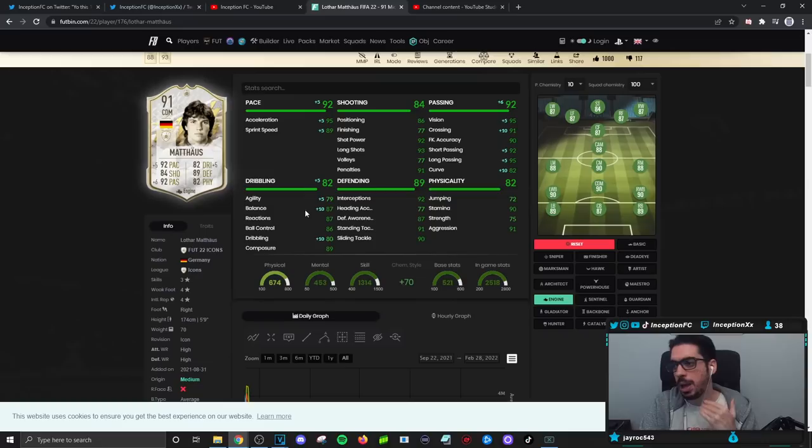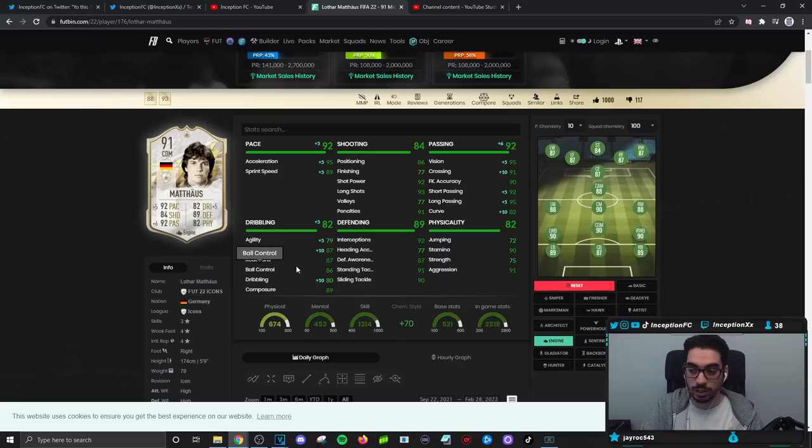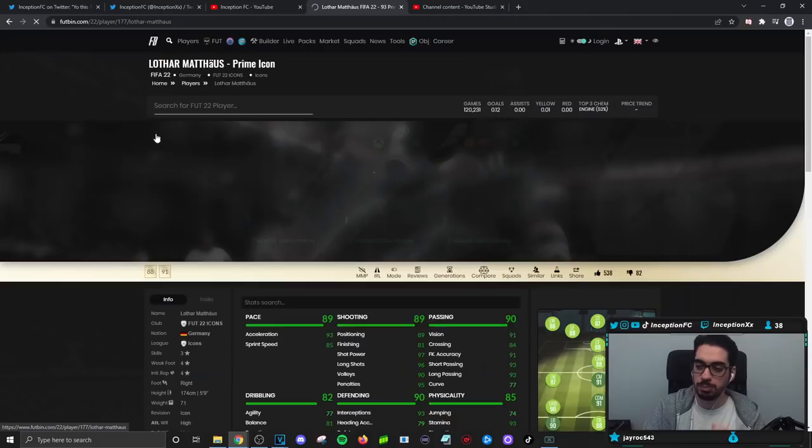There are moments where you feel like you want that extra pace for the meta of the game. But AI defending-wise, because he has the high/high work rate and his base card stats for defense are set up nicely, he still tracks back really nicely. High/high work rates is hugely meta in the game nowadays. So if you want to unlock the card and have a midfielder that gives you very nice links in your team and plays well in the meta, the card's still going to be pretty sick to get.